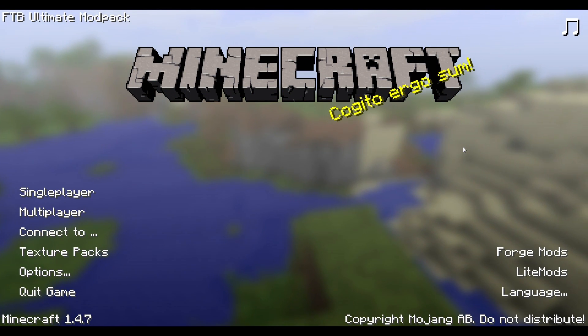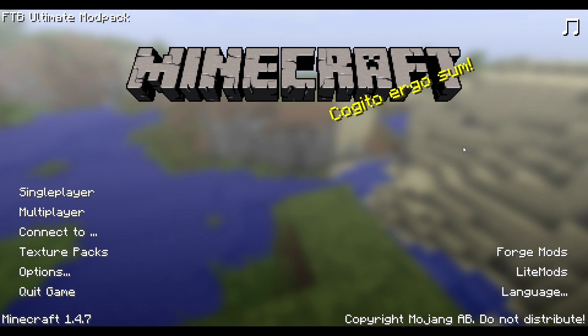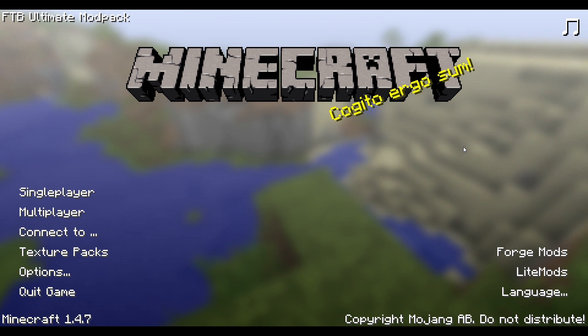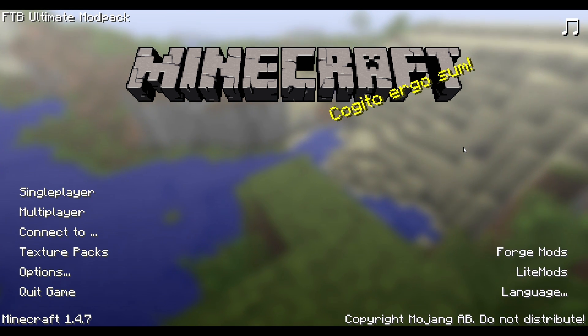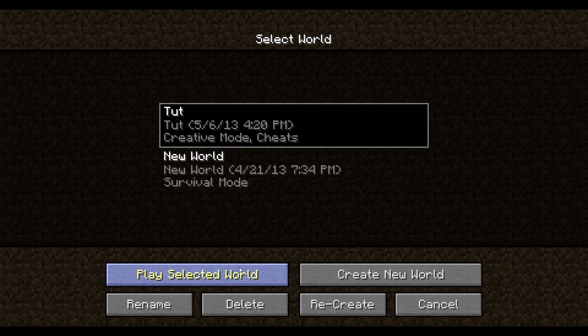Okay hello guys, it's Crazy or Pre-cap, whatever you want to call me, and today I'm going to be showing you the best possible way to make power in Feed the Beast. This is the easiest way to make unlimited power, so let's get into it. You can make MJs, EUs, Red Power, whatever electricity you want.